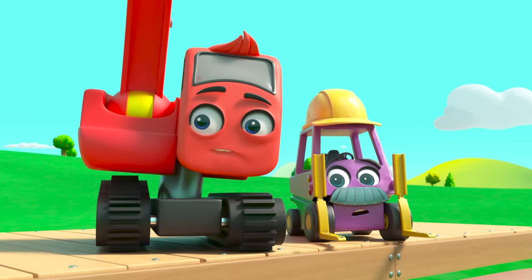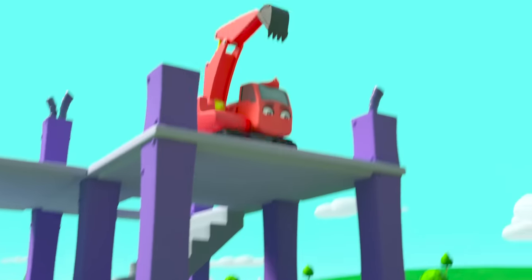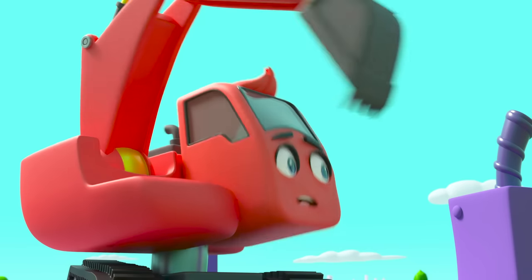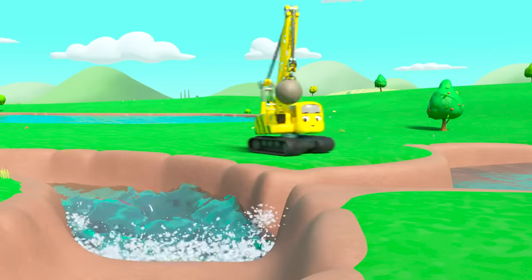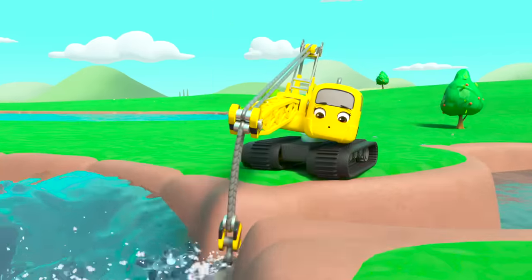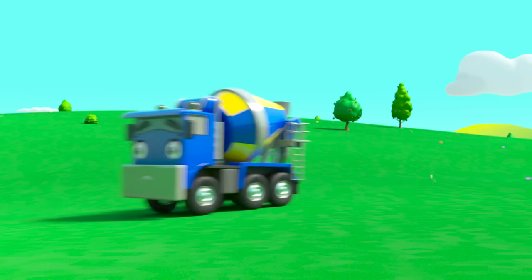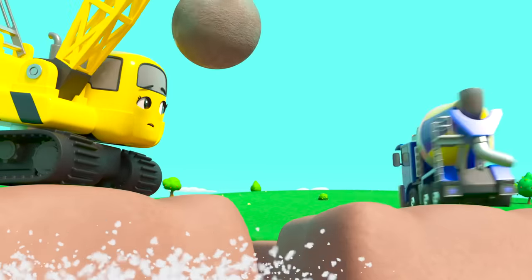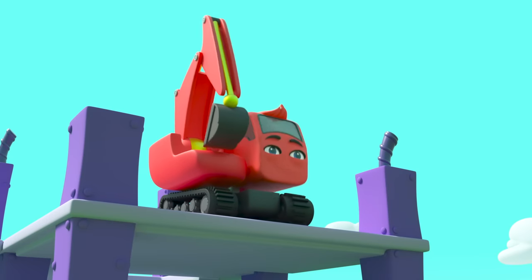There must be a blockage somewhere. Diggly's taking a look — it's spilling out over there! Quick, Daisy needs to fix it. Oh dear, how will they plug this gap? CJ — of course! She can use her cement to fix the leak. Good job everyone!